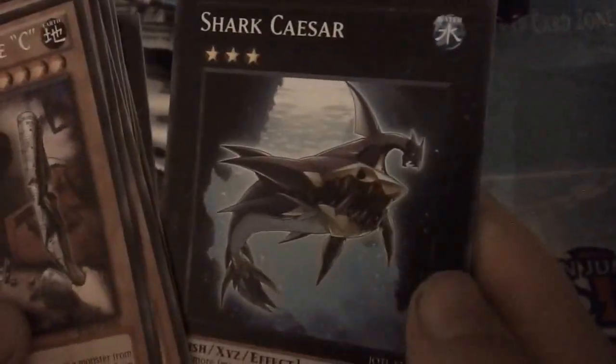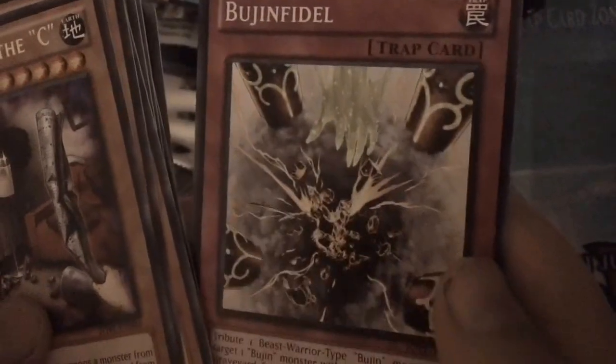Pack five: Ice Princess Zero, Shark Caesar, Bujin Fidel - pretty cool stuff. I'm looking for Bujin Yamato or Susanowo, that would be really cool. We got Super Defense Robot Leo, Sargasso, Lighthouse Exceed Revenge, Shuffle, Sonic Boom, rare Moon Dance Ritual, Sarsraf Scout, the Calibrator, Brother, Firefist Caribou, and the Exceed Reversal.